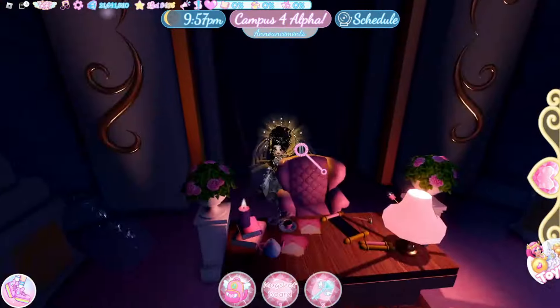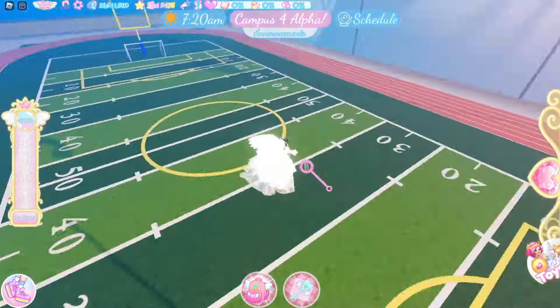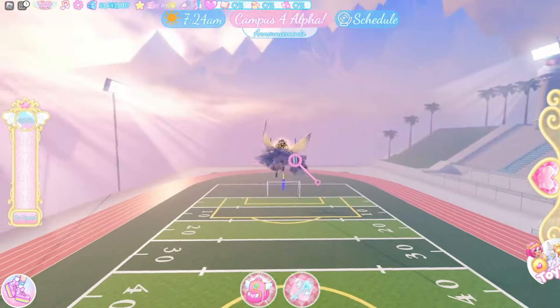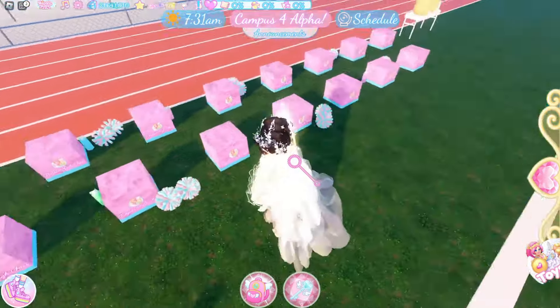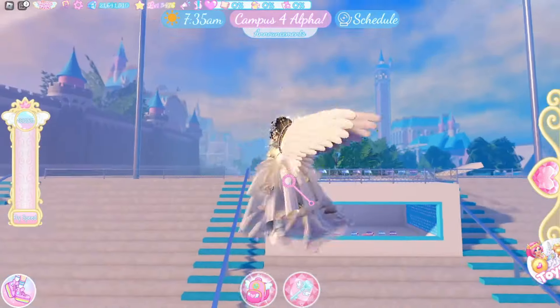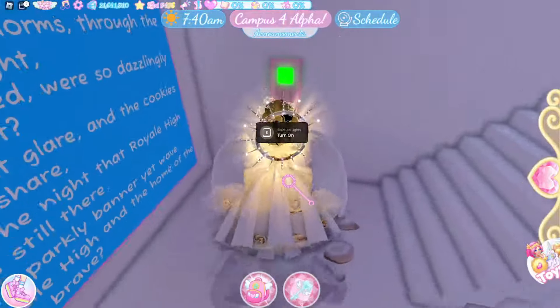Then we have the counselor's offices, and the headmistress's office over here. There's a teacher's lounge somewhere — oh my gosh, this is an elevator! I haven't seen elevators since Fantasia, we love elevators! So the elevator would go up here and this is like the teacher's lounge. Let me try to glitch in.